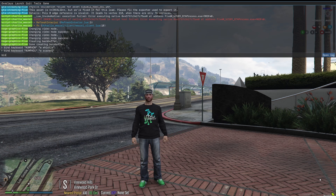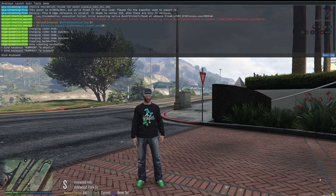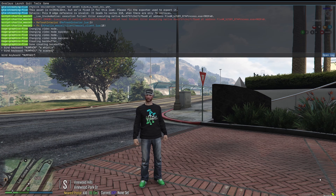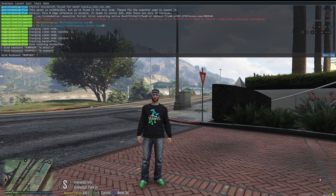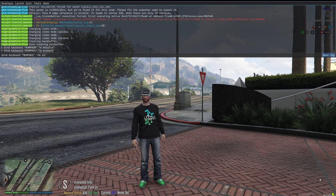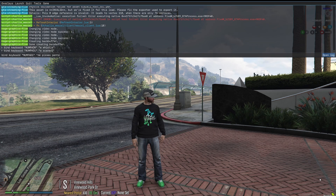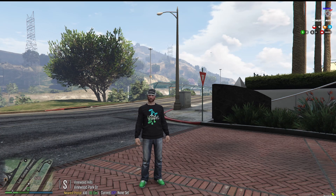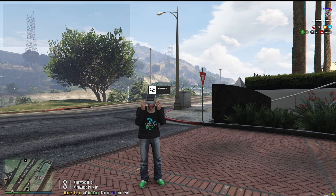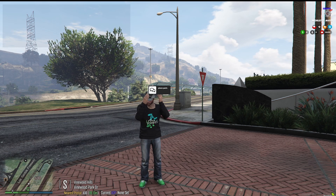Now we're going to stack an emote — or an action — on top of that. So let's go numpad 1 again. No spaces. Then we're going to do a /me. Just like that. So now when I hit that, I'm scared and I pee my pants. That's just an example — not something I'm actually going to use, but just an example for you guys.